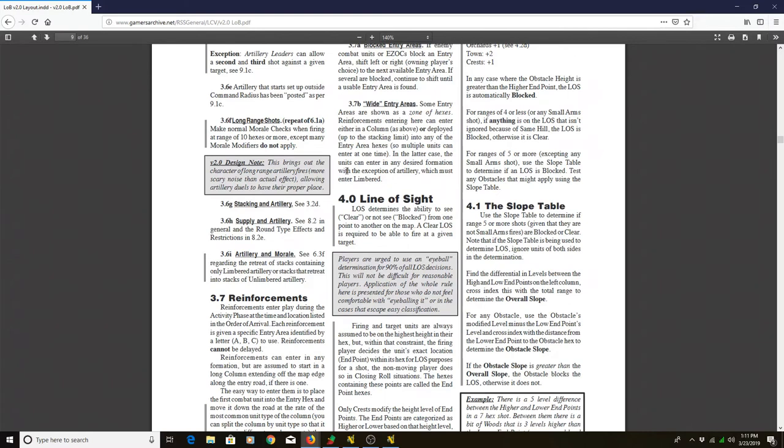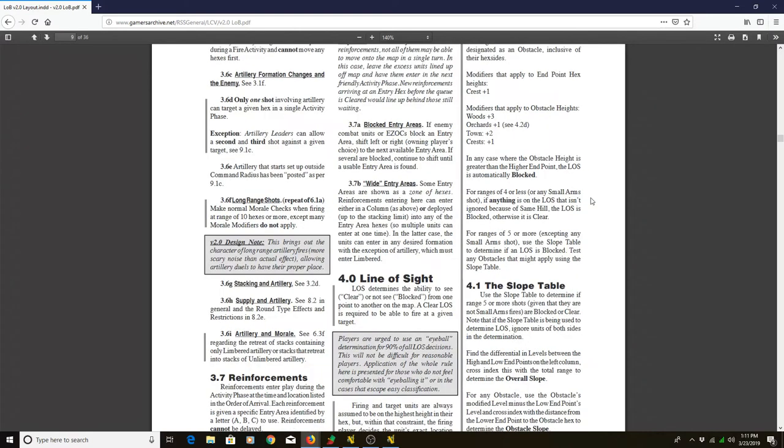Another important thing to note with line of sight: for ranges of four or less, anything on the line of sight that isn't ignored because of Same Hill is going to be blocked — that could include other infantry units directly in front of you. You're not going to be allowed to fire through them if you're on the same elevation. For ranges of five or more, we're going to be using the slope table to determine if line of sight is blocked.